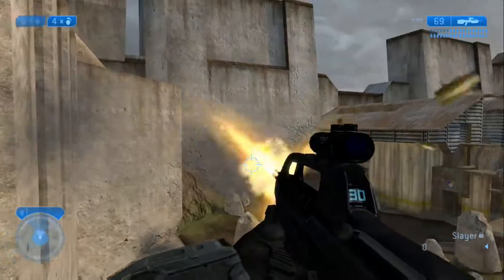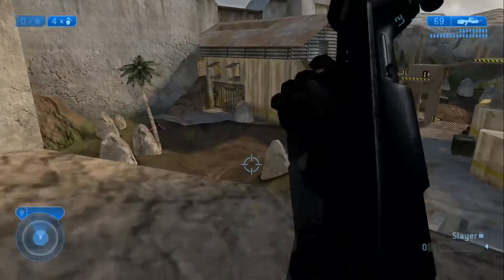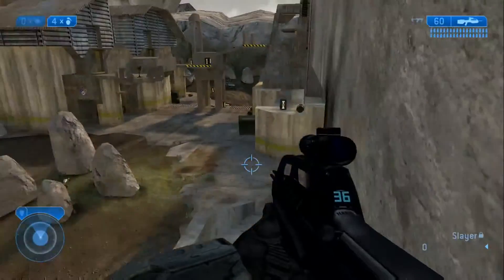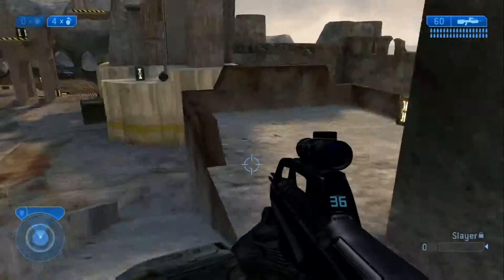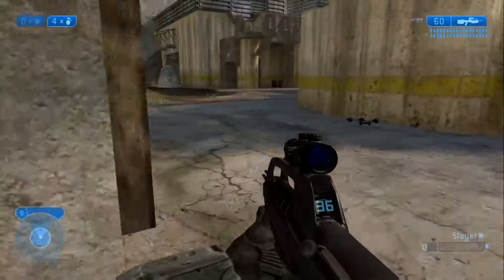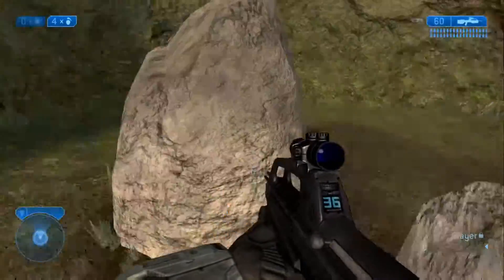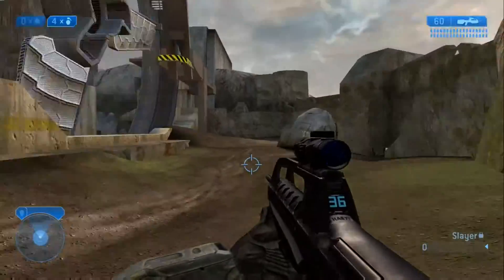In Last Resort there is a railing that takes you all the way to those windows right there. There's another Ghost right there, another Warthog right there - a regular Warthog, not the Gauss Warthog. In Last Resort you can actually go under Camp Frohman - there's a little space right there, a couple rocks to hide behind. This map is just crazy with stuff.